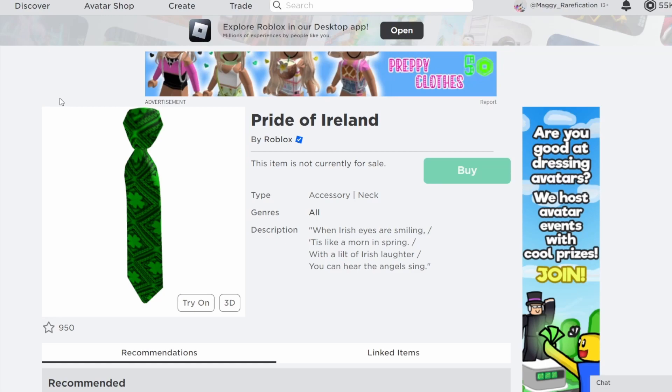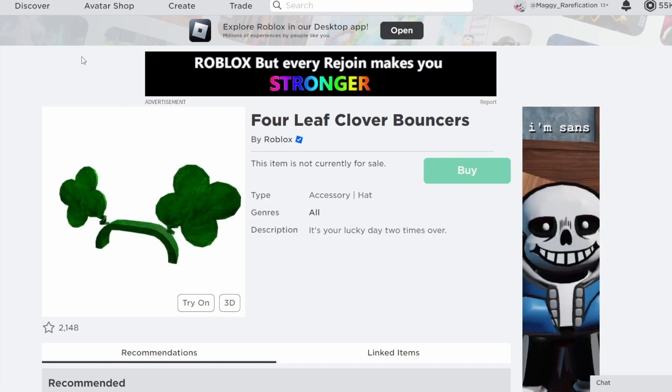For the last two: Pride of Ireland — they definitely like ties, and they chose one for Valentine's Day, so they could go with a St. Patrick's Day tie. It has the shamrock pattern on it, so it's a solid choice. And lastly, Four Leaf Clover Boppers — they definitely like bopper items as limiteds and chose one for Valentine's Day too. With a high owner count, I think this is the most likely choice overall. Those are my picks — let me know any St. Patrick's Day items I might have missed. Hopefully you enjoyed, and I'll see you next time!